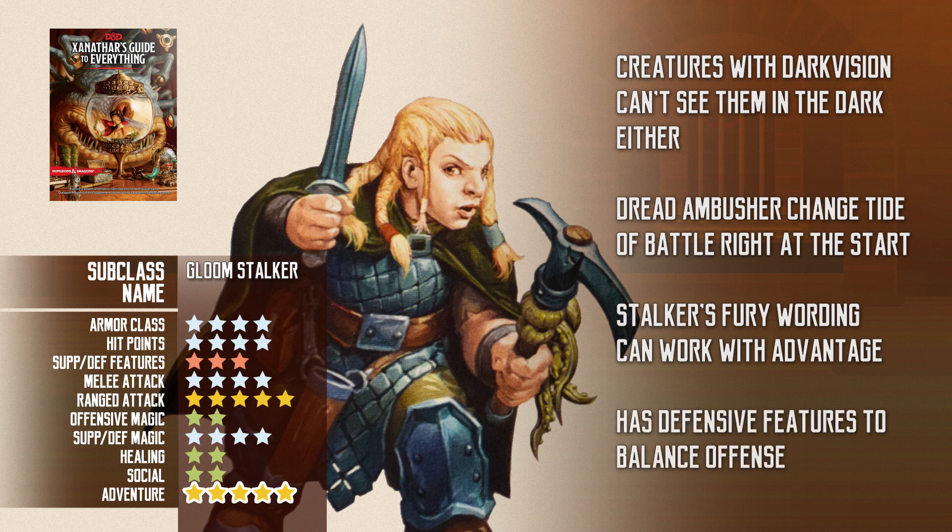Their defensive features give them extra saving throw proficiency, and they can use their reaction to impose disadvantage when an attack roll is made against them. Those features are thematically independent, but they are still useful.